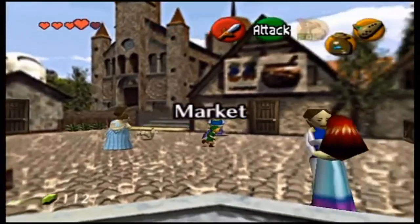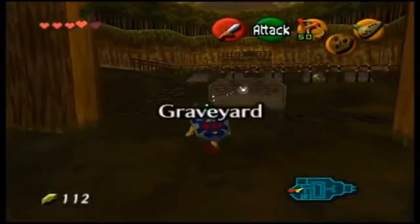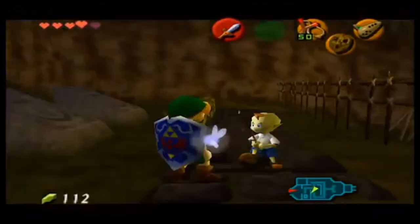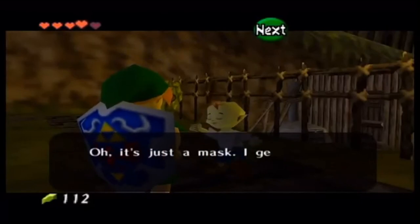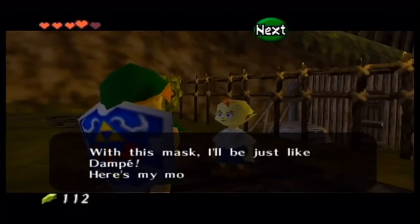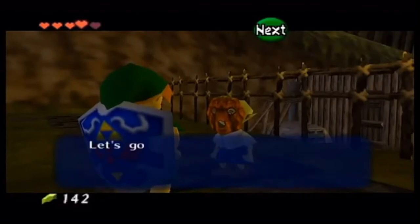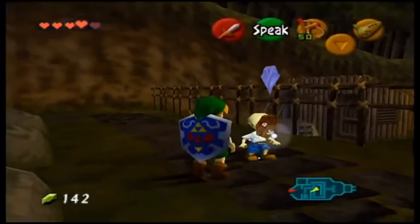We need to head to Kakariko Village to get to the next part of the story — I'll meet you in the graveyard. Back in the graveyard during the day you'll see a kid imitating Dampe. When you talk to him with the Spooky Mask on he says: 'I get a different kind of fright from that mask — will you give it to me? With this mask I'll be just like Dampe! Here's my money.' He buys the 30-rupee mask at full price without hesitation.